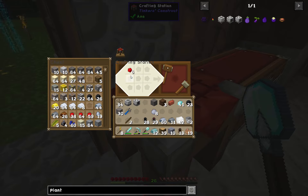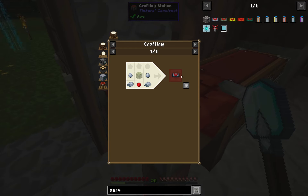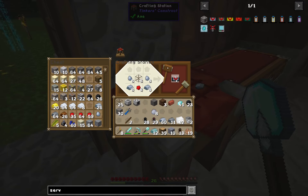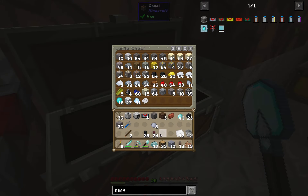Let's get some of those. Do we need more item ducts? We'll use what we have there. We are going to need some servos, so let's grab a couple of these - one, two more for luck. Let's put some of this stuff away that we don't need immediately: the sticks, the plastic, the brick. Good to go there.